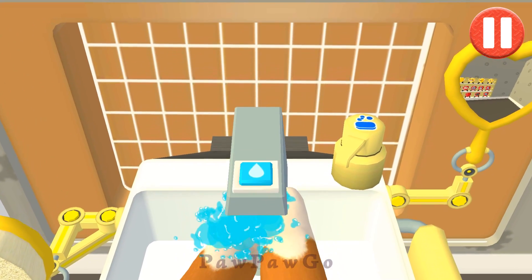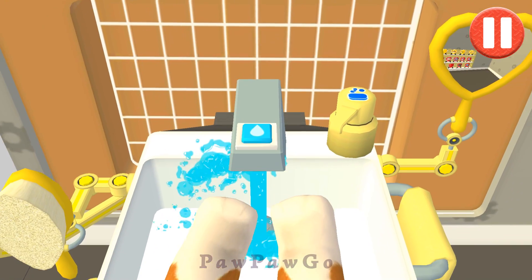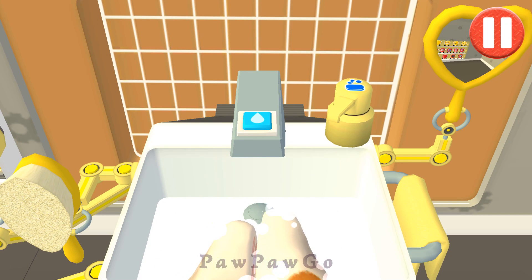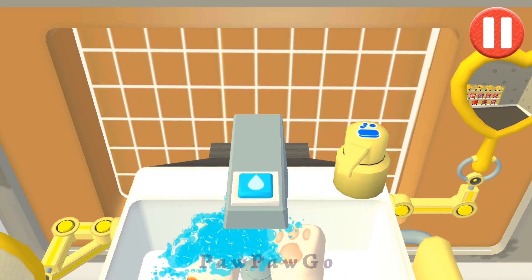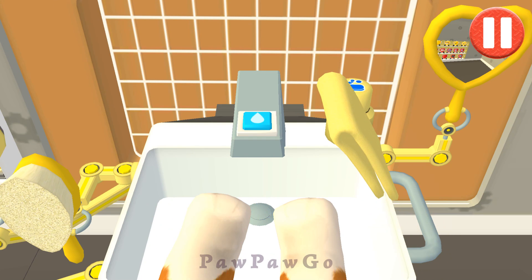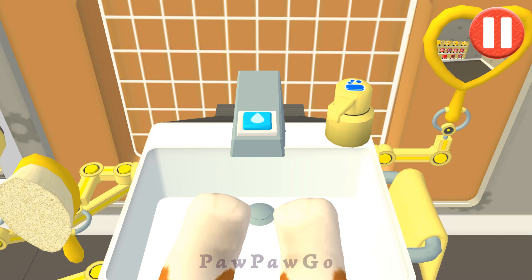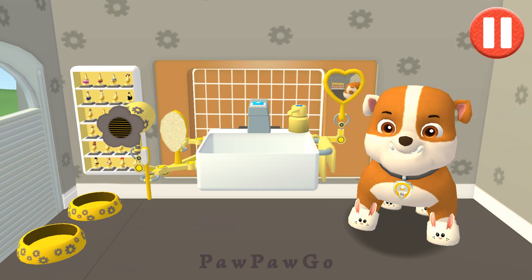Let's rinse the... Tap the soap bottle to put soap on the paws. Time to dry off! Tap the towel and drag it back and forth over the paws. My paws look paw-some!